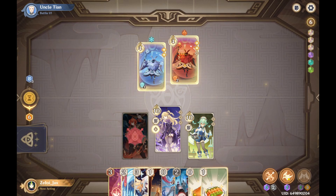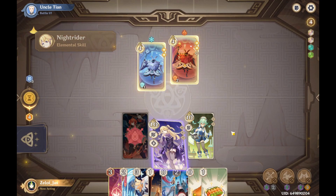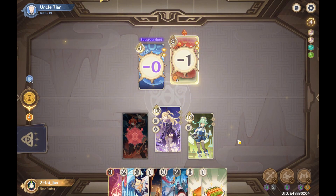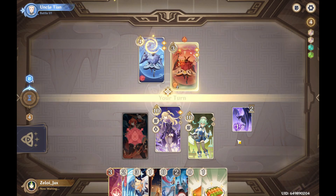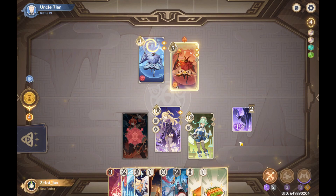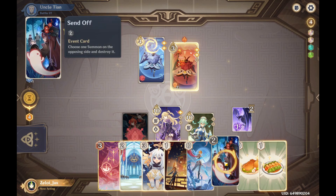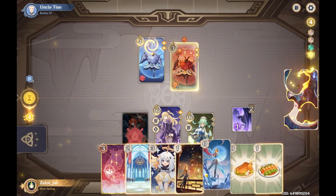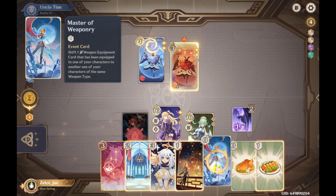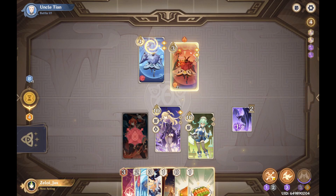That card converted two of the elemental energies into universal dice that anyone can use. With that attack, the shield went down on the ice user, and another attack hit the shield on the fire user, making it more vulnerable. What I'm trying to do right now is get one more attack in from Fischl before the end of this round.